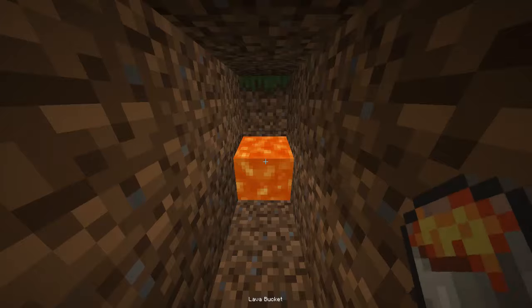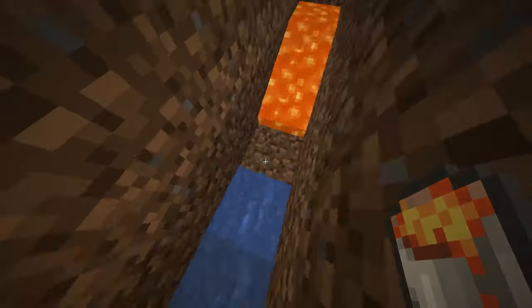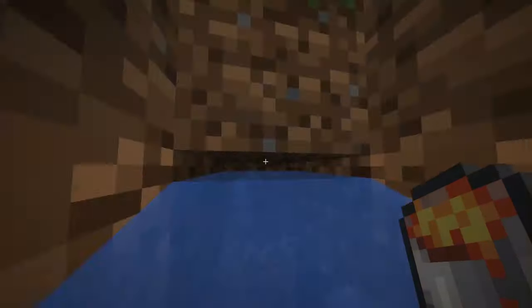Then right here you're going to place some lava, because basically this is a giant trash can. Your items will go down the water into the lava where they'll be destroyed.